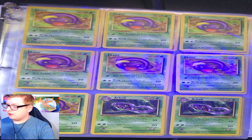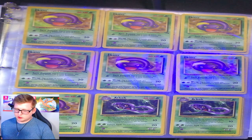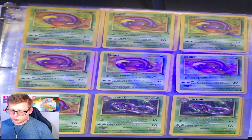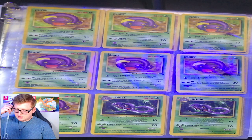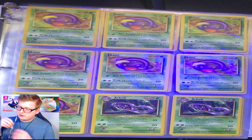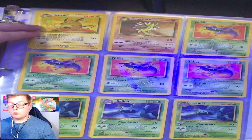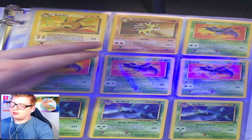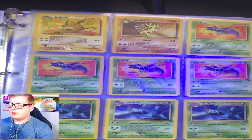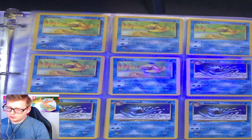We've got our Ekans here. Then you got your Arboks sitting down there — nice as can be. You got your Raichu — very adorable, such great art. You got your Sandslash, your Zubats, your Golbats. Honestly, Crobat I think is one of my favorite Pokemon, probably top five.